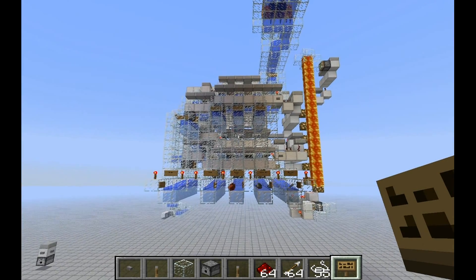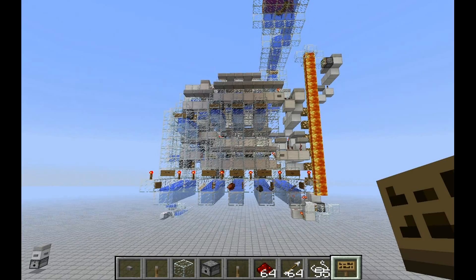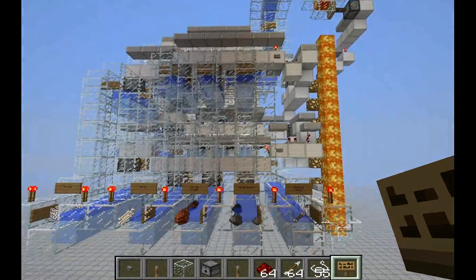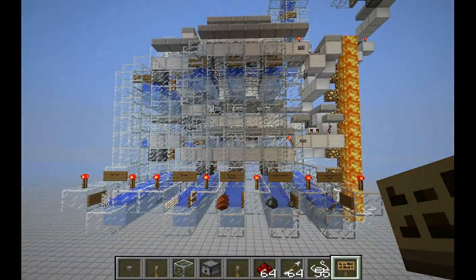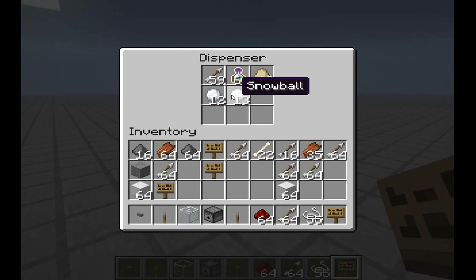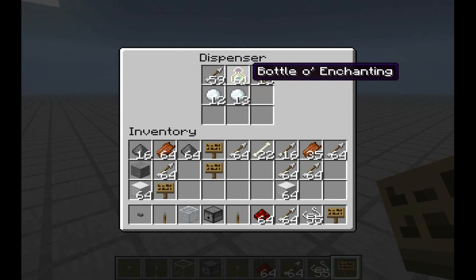What you can see here is a fully automatic item sorter and it can basically sort out every item you want to. The only items you can't sort out, because of their behavior with pistons, are — as you can see here — arrows and bottles of enchanting.